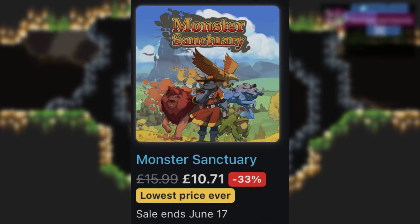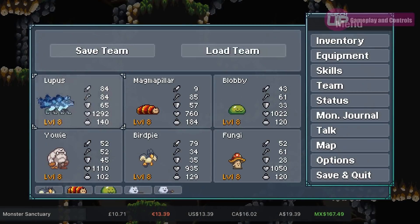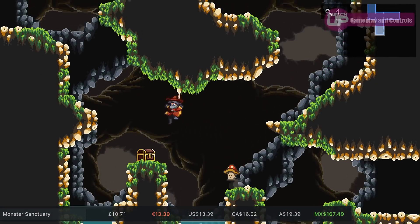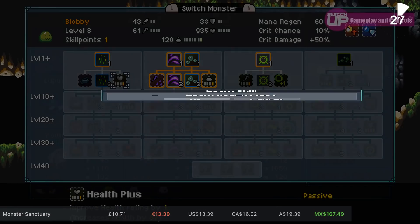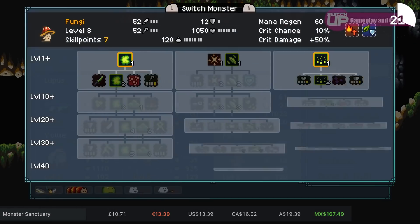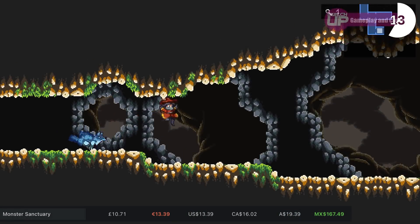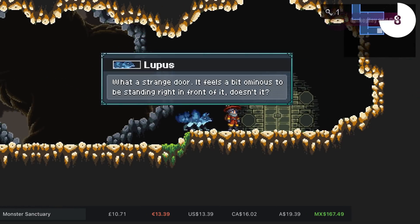Next up we've got Monster Sanctuary — a great little game. It has elements of Pokémon but it's actually a metroidvania. When you fight creatures you get the chance to capture them — it's random chance once they're defeated. You can rename them, choose your lineup, all those tasty Pokémon bits, but it is a metroidvania. Battles take place 3v3, it has a delightful pixel art style, and you can go online and battle other players. We have a full review on the channel. It's only 636 megs and the sale goes on until June the 17th.